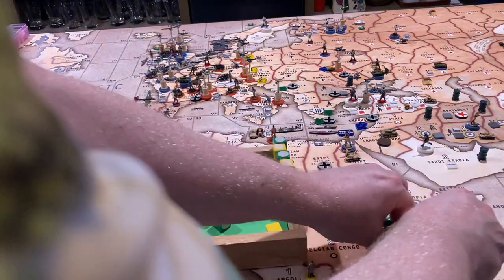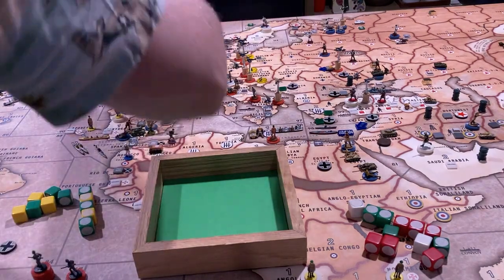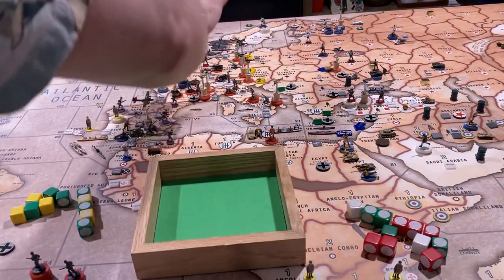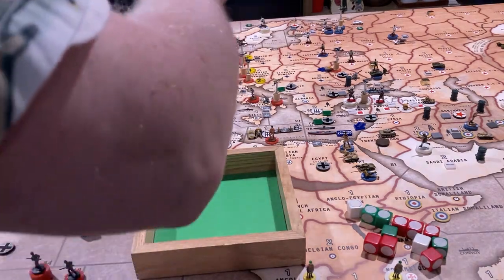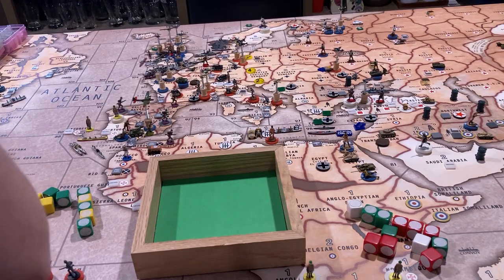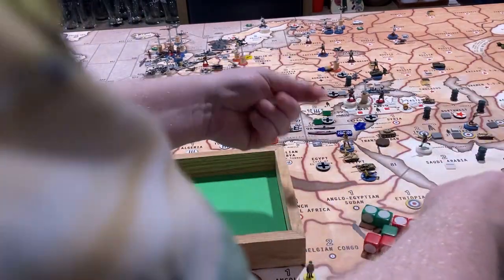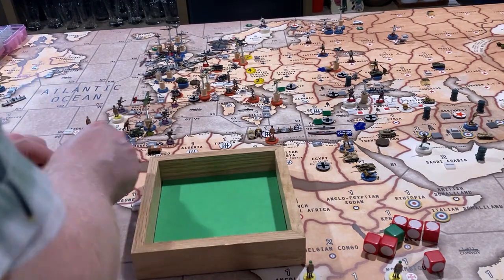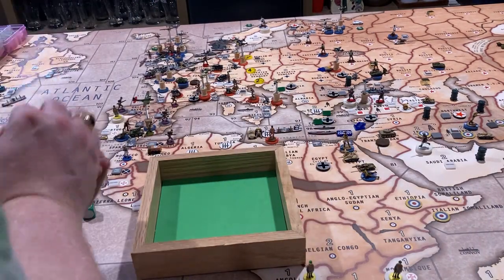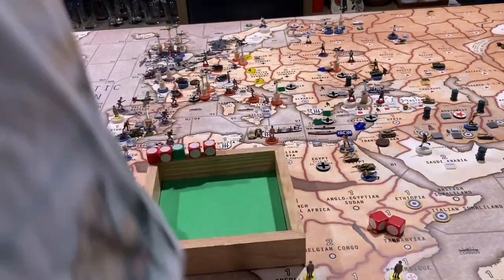Six hits is going to take out six allied units and five hits for the allies takes the two infantry and three fighters, because we're not going to need the fighters — we need the ground forces for defense. They lose five, and they lose six. Looking at what's left — one, two — I think that's going to do it. Five hits and that's all they have left. The battle's won.